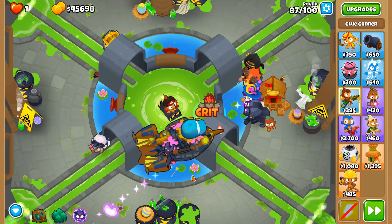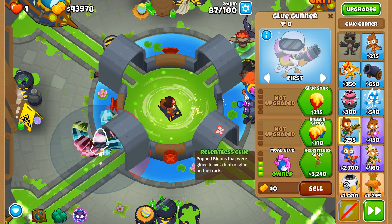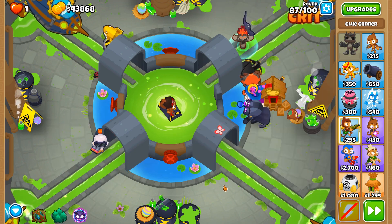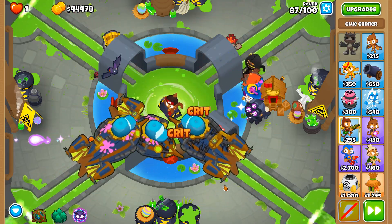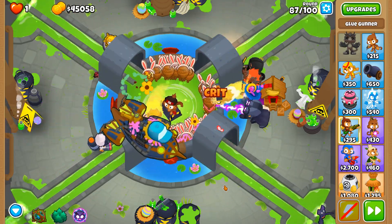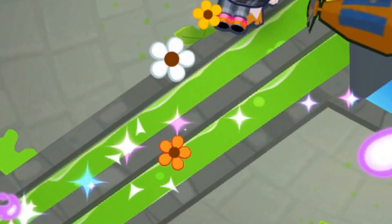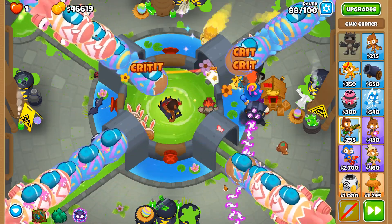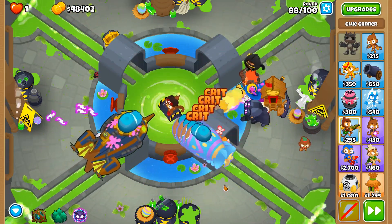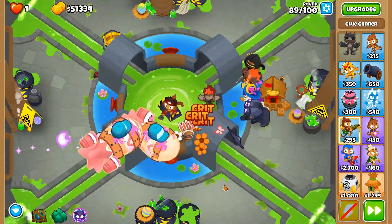Because of this, I felt like doing the round over again just to double check our strat, and the same thing happens again — deja vu. The lesson here? Use Obyn's abilities to make the round a bit easier. But from here, you have smooth sailing until round 94.